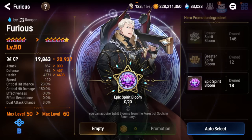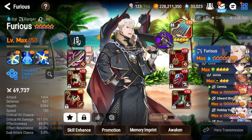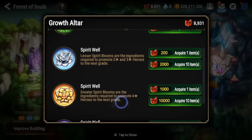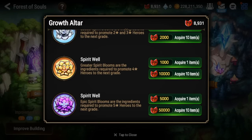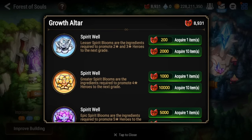This system simplifies things but it also slows things down, especially if you have a lot of gold to spare. You're going to need a lot of stigma. The way you get spirit blooms is through the Growth Altar — you go to the Spirit Well and summon lesser, greater, or epic spirit blooms, though they are very expensive.